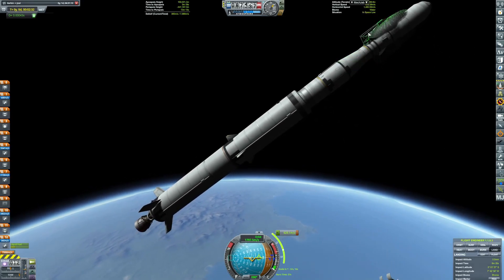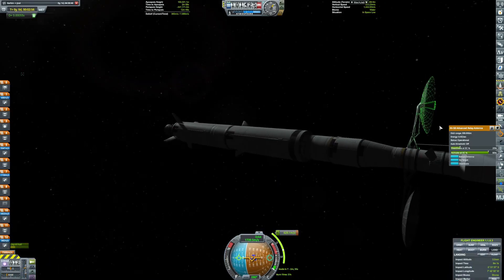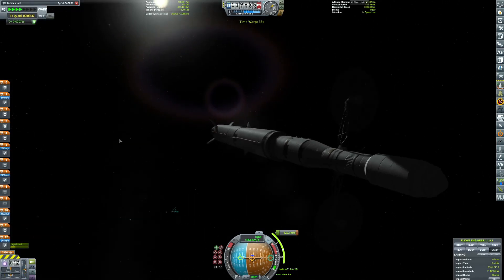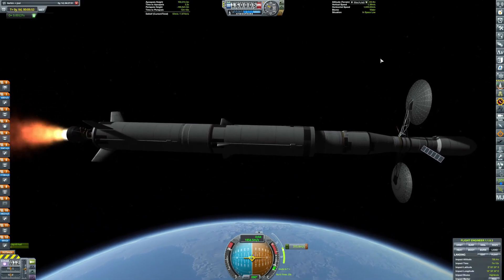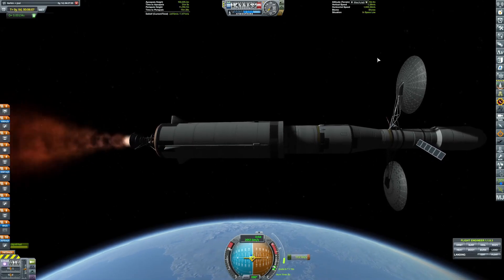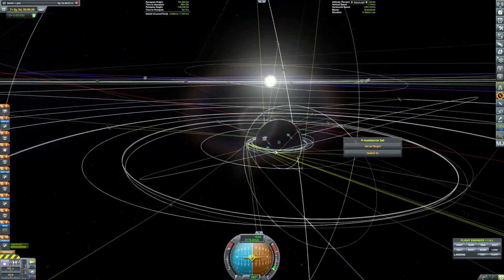This one's pretty straightforward. It's just a straight shot out to Jool — it's not exactly that hard to do. After the next burn, it'll be pretty much done. It'll be in an encounter with Jool, and I won't really even need to touch it till it reaches Jool, which will be pretty awesome. You're about to see that burn in a second.